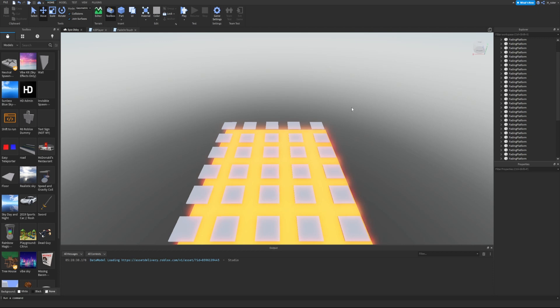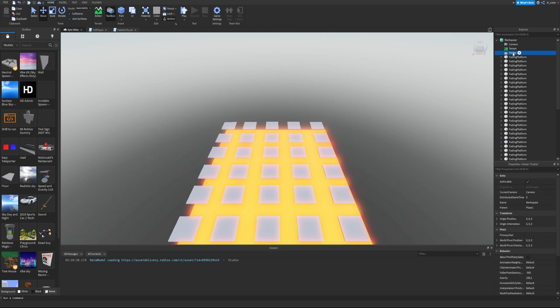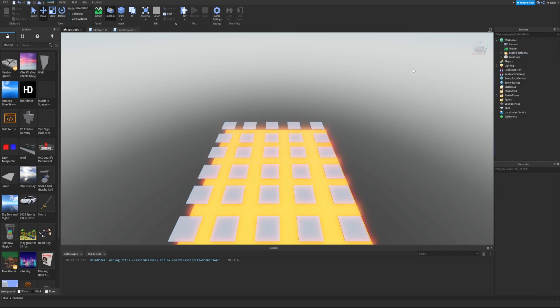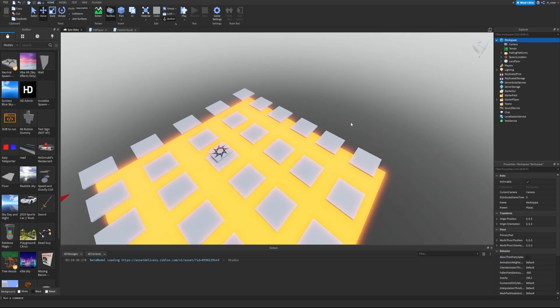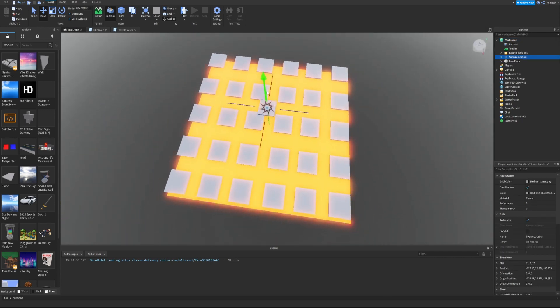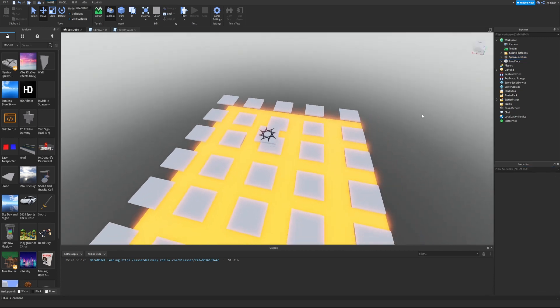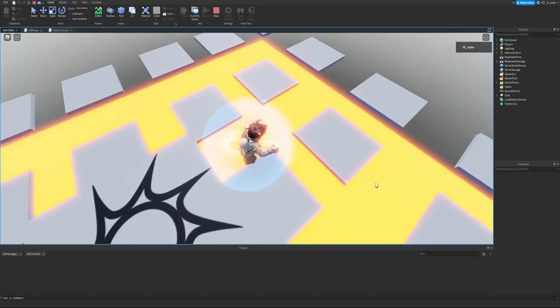The final thing we have to do is insert a spawn location in the center of the fading platforms. Inside the Workspace, let's insert a folder and rename it to 'fading platforms', then put all our fading platforms inside that folder. We can close the folder so we can see everything in our workspace clearly. Now let's insert a spawn location, move it around so it's centered, make sure it's anchored and can collide.